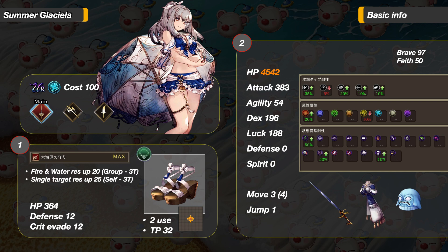Her status ailment resistances are 50 to Poison, 50 to Stop, and 10 to Doom — awesome resistances. Poison is one of the worst status effects for tanks, and you know how I hate Stop. I am giving her 50 Faith for lower incoming magic damage. But if you want more healing and a higher chance to land Stop, go with 70 Faith.